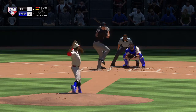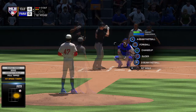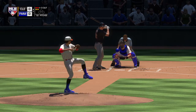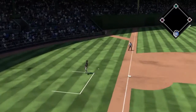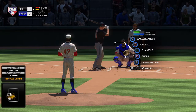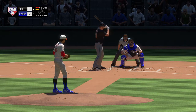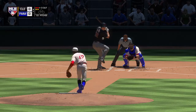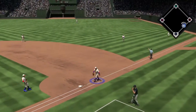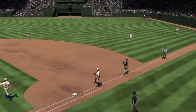Ready on two balls and two strikes — here it comes. And this is fouled straight back. Another try at two-two. And another foul ball. Another two-two offering. Weak chopper up the line. Oh, and he can't come up with it. A great job to stick with it here as he gets the first out of the inning.